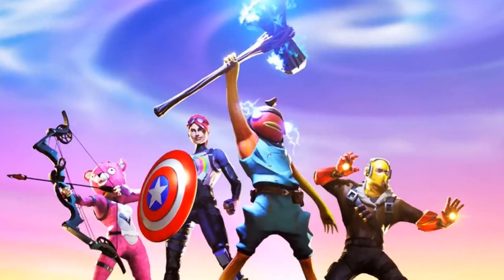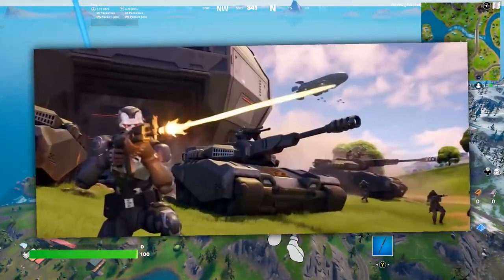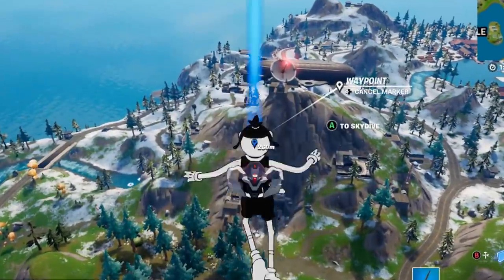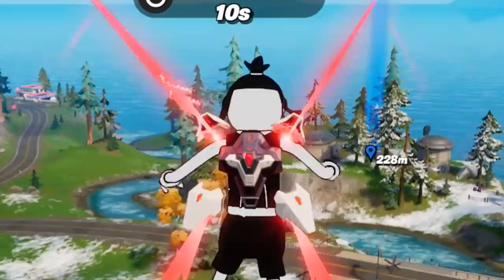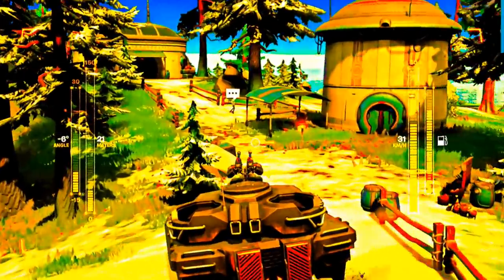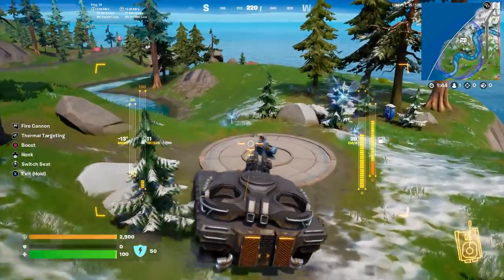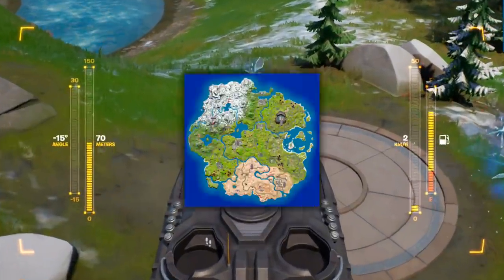Before we get into the next thing to do with the Infinity Gauntlet returning and the Marvel stuff, I want to show you a really cool glitch. This glitch has to do with tanks and also getting under the map. In order to do this, we're going to have to grab a tank from Command Cavern. There's a tank right down here. We got to drive it all the way over to that outpost — hop into the tank and go on over there, make sure to just plow through anything that is in the way. We are trying to get over to these rifts right here. We're going to take the tank into the rift and that should hopefully get us under the map.